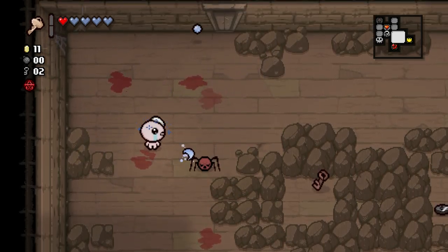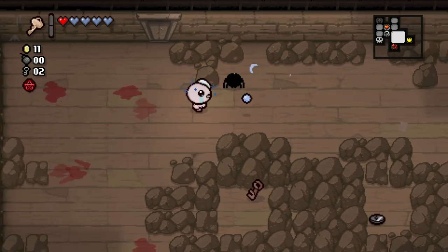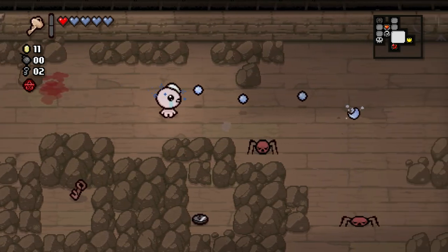The Spirit Hearts wouldn't hurt either. A Golden Chest might be a little bit of a piss-off, but because of Dad's Key, we can open it, probably — not feel too concerned about how our resources look for the next floor. So the world is kind of our oyster right now. This room, though...